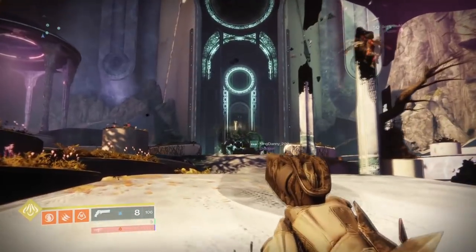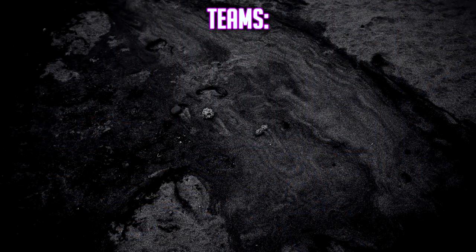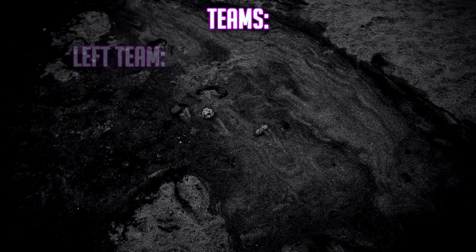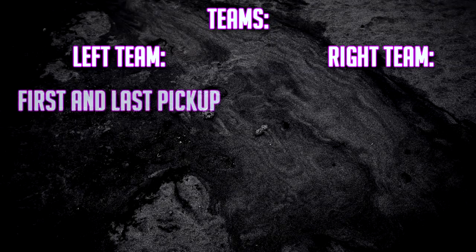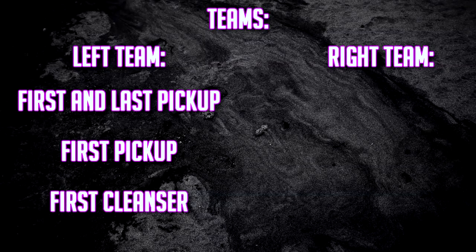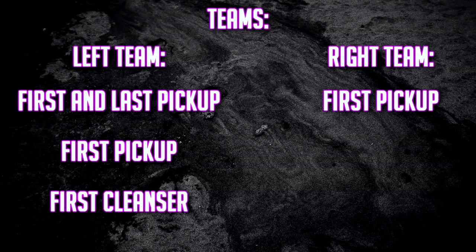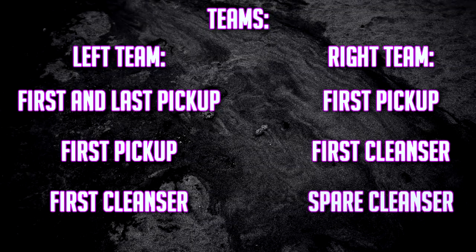Now that we're at Morgeth it's time to assign some teams. Put two teams of three on either side of the encounter — a left team and a right team. For the left team, assign someone to first and last pick up, assign one person to first pick up for left side, and assign one person to first cleanse on left side. On the right team, assign one person to first pick up, one person to first cleanse, and have the other person as a spare cleanser just in case.